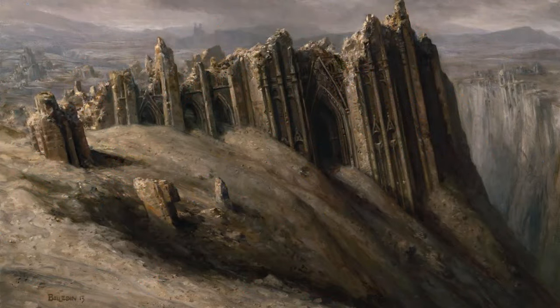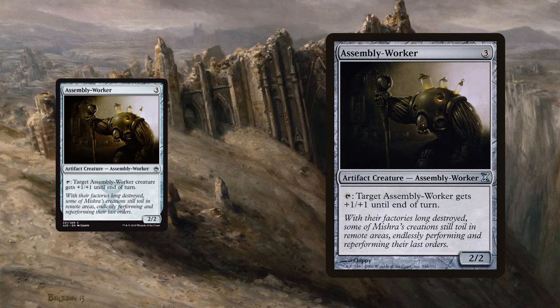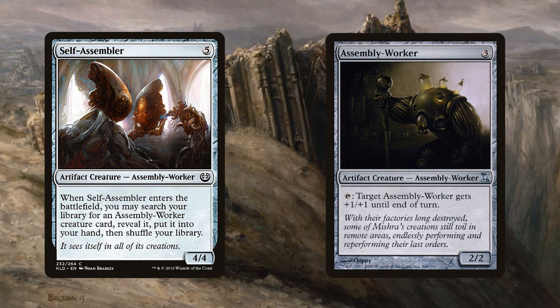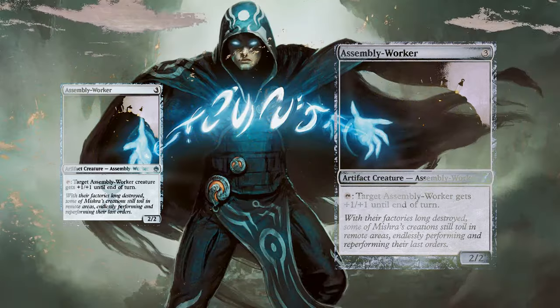We have one more card to look at because there is one new Pauper-legal Artifact. Are you guys ready? It's Assembly Worker. Very funny, Wizards — good job, you trolled us. I mean, I guess if it was a Lord, maybe it'd be okay with Self-Assemblers — maybe a Self-Assembler Tron deck with Assembly Worker Lords. That'd be cool, maybe, probably not. It has to tap itself to give a single Assembly Worker +1/+1, plus it costs 3 mana for a 2/2. So, nope.